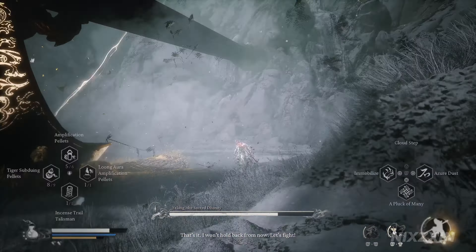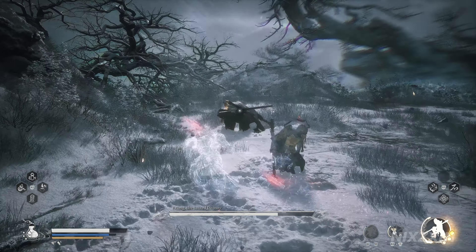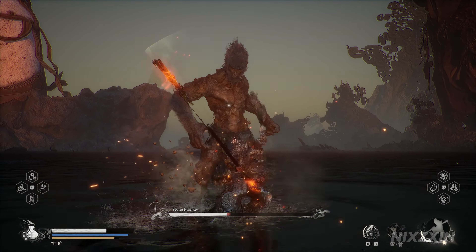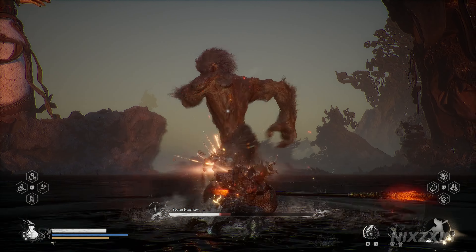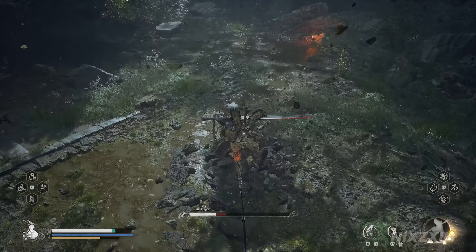Black Myth Wukong doesn't have mechanics to artificially lower the difficulty, such as a story mode, and you won't be able to summon your friend in-game to help you either. So when you get stuck, you're truly stuck. What you can do is utilize the plethora of magic spells and spirit summons this game has to offer to pass certain tough boss fights — and they can certainly carry you through the entire game. But there is a hidden counter mechanic in the game that can make your combat much more fluid and help you to be really good at and enjoy the melee combat.